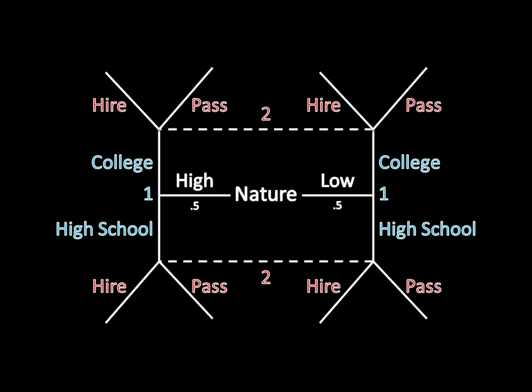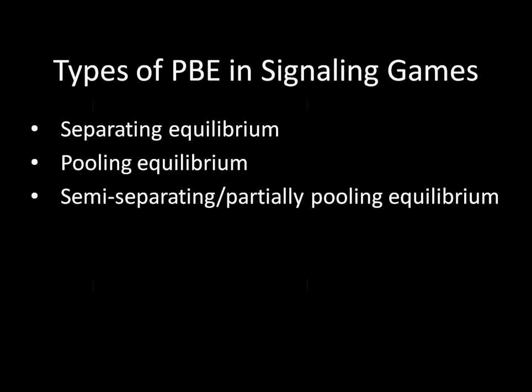Let's talk about the three different types of perfect Bayesian equilibria in signaling games. There's separating equilibria, pooling equilibria, and what can be called either semi-separating or partially pooling equilibria — those two are the same thing. For this class, I'll be referring to it as semi-separating equilibria. To be very clear, each of these is a type of perfect Bayesian equilibrium — they are subsets of perfect Bayesian equilibrium — but they have special names in signaling games because they represent what's going on with the strategies of the informed player.